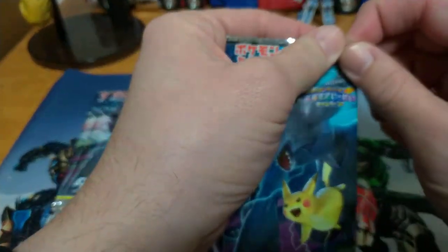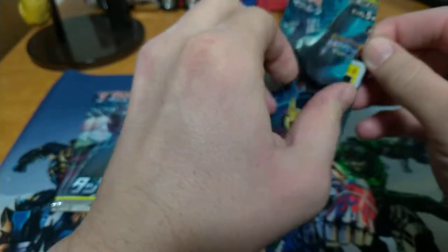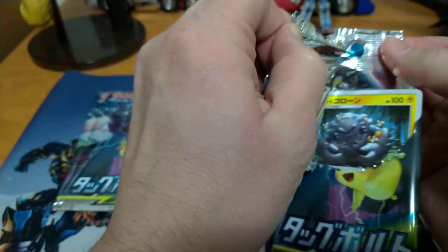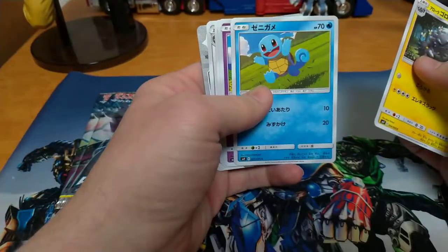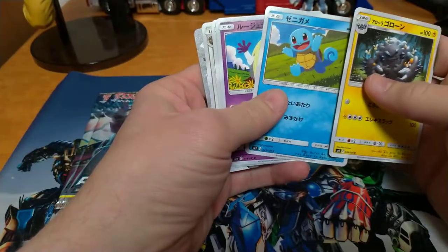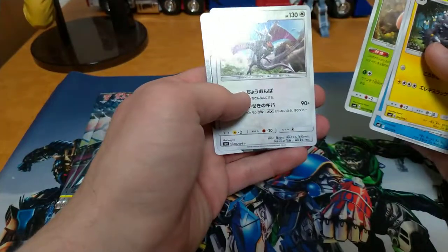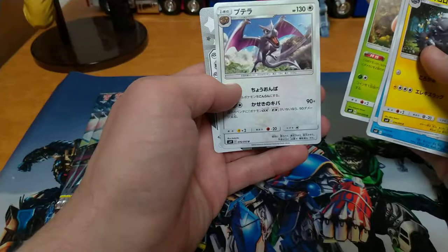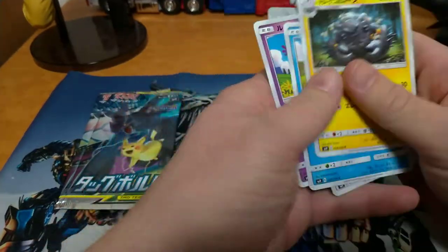Alright, here's the first pack. One card I'm looking for right now is just a common — I really want to get a Wartortle to go with the Blastoise I got the other day. I already have a couple Squirtles. Oh, speaking of Squirtle, there he is — Zenigame. Then Jinx, Heracross, and Aerodactyl. He's just an uncommon, so no rare in this pack. That's okay.